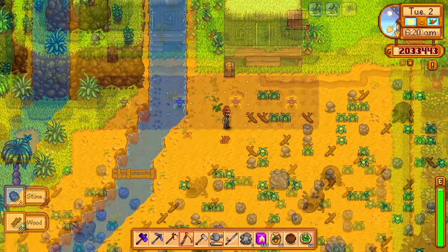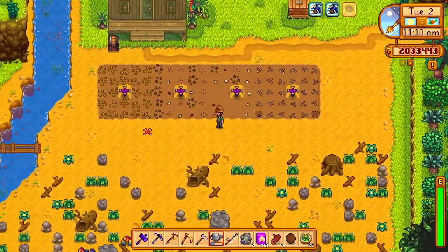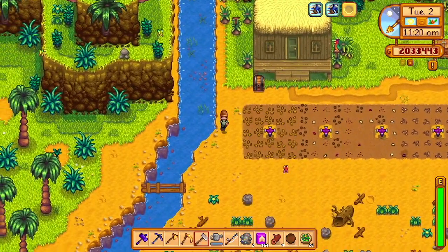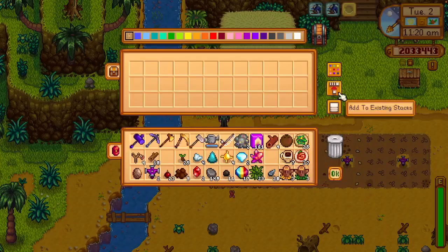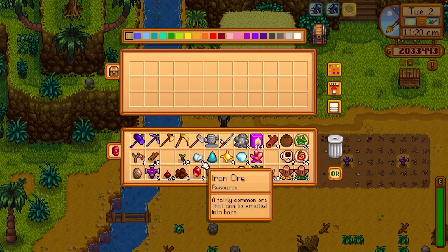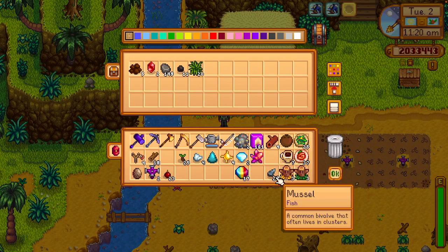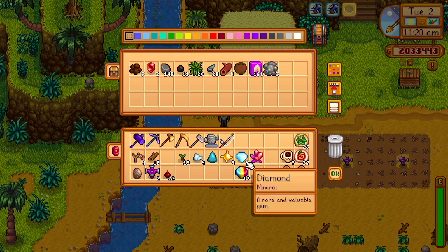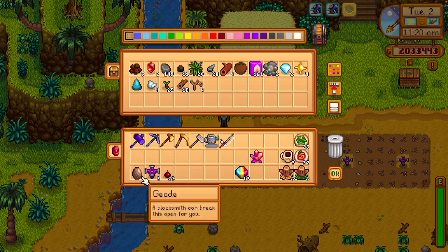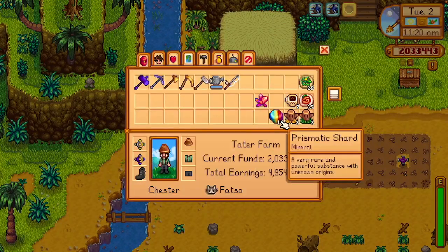A pretty good chunk of today is just clearing the farm, getting some sprinklers set up, and planting random seeds. Everything I planted doesn't really matter — a bunch of coffee, mixed seeds, melons, whatever I had left over that grows relatively fast and some multiple-harvest stuff. I planted it there because you need to harvest stuff to get a couple of the random walnuts.